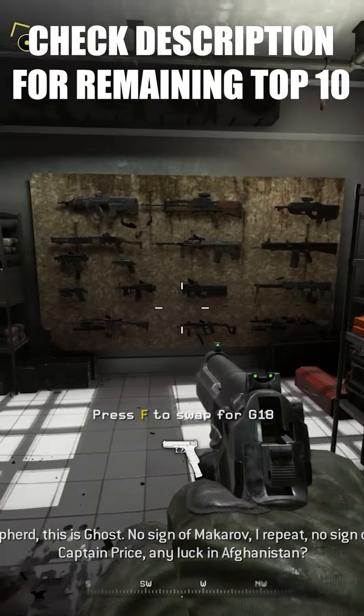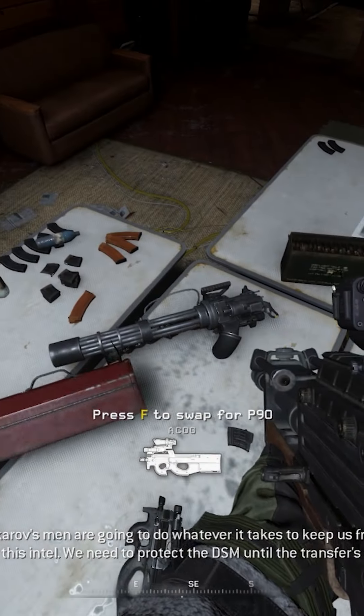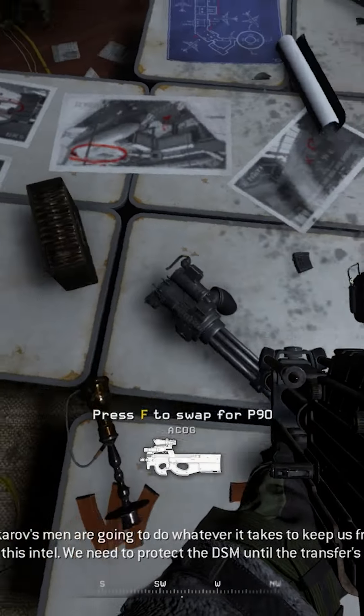Shepard, this is Ghost. No sign of Makarov. Roach, get on Makarov's computer and start the transfer. We need to protect the DSN until the transfer's done.